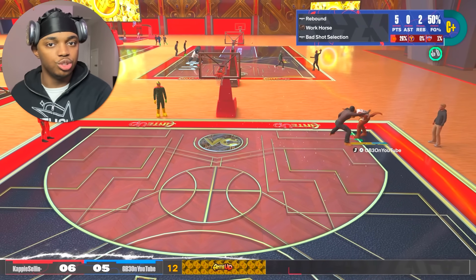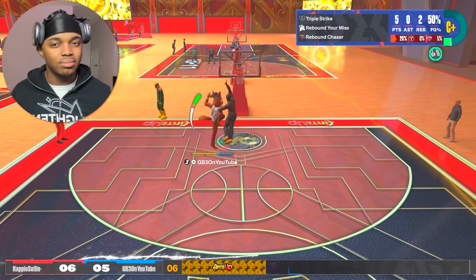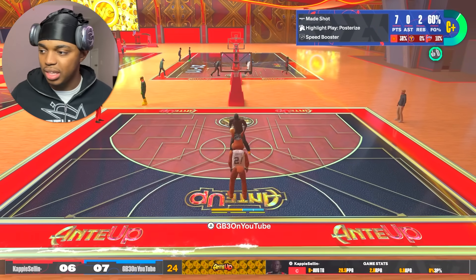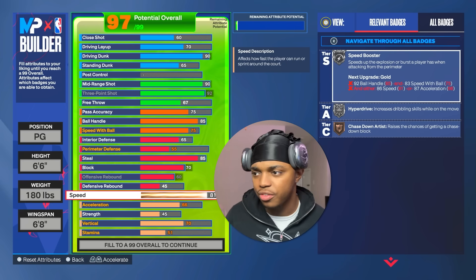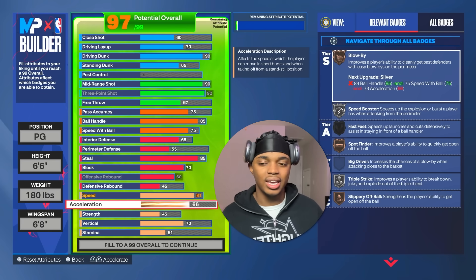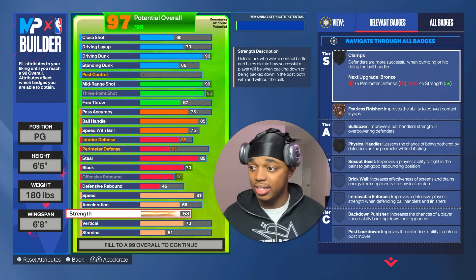The physicals are fast. Acceleration doesn't matter in this game like it did last year — it's nice having it but you don't need it. We have a high vertical so we get the blocks, and a lot of stamina. We're gonna have an 81 speed, which gives us speed booster silver and hyperdrive silver — that's gonna make you move pretty fast. Our acceleration is gonna stay at a 66. All those clips you see, you wouldn't even know I have a 66 acceleration. It really affects how fast you are without the ball.